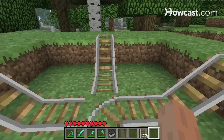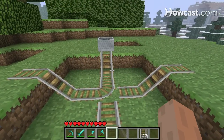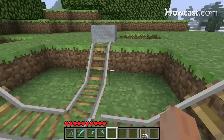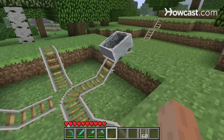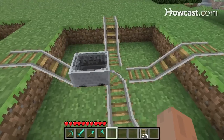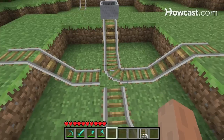Now if I come from the opposite direction, from the east, you'll see the cart doesn't actually head south. Instead, it continues straight — it turns slightly here, but its momentum carries it west. You can use this trick to make one-way intersections, so carts coming from the west head south, but carts coming from the east will go straight. Also, if I push this cart from the north, it does the same thing — turns slightly, but continues straight towards the south.